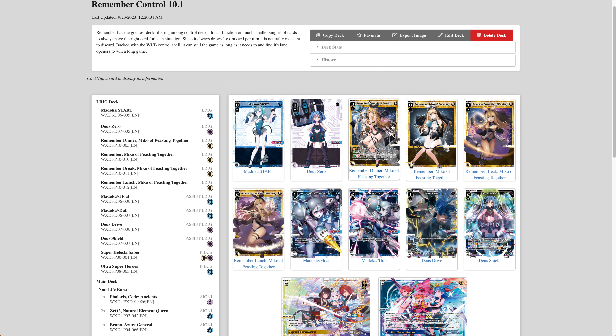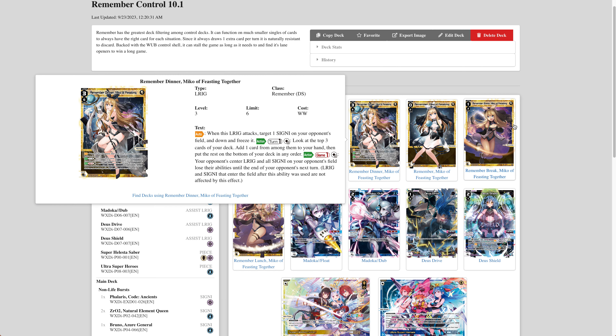Let me talk about what Remember is in general. Remember Dinner Miko Feasting Together is a white L-rig. When this L-rig attacks, target one signi on your opponent's field, down it and freeze it. This is really cool — it forces Axia to not really work and dunks on freeze like a lot of these other freeze decks want. It also downs the thing, which is actually really good. Even without this text the card would have been pretty good; with this text it's kind of broken.